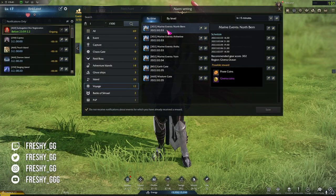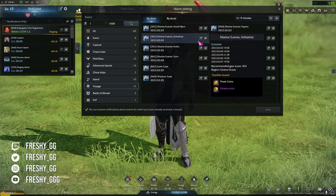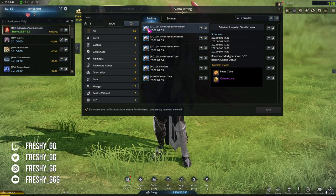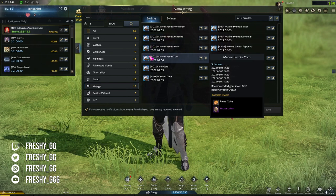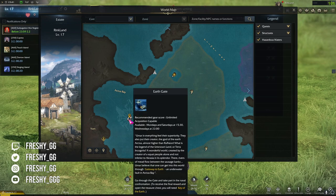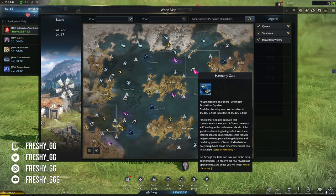By participating in cooperative sea events you have a chance to obtain keys. At the end of the harmony gate you use keys for a chance to obtain secret sea maps and gold. These ocean events happen at a specific time during the day. If you get a secret sea map, upon finding the marked location on the map you will receive a decent amount of gold.